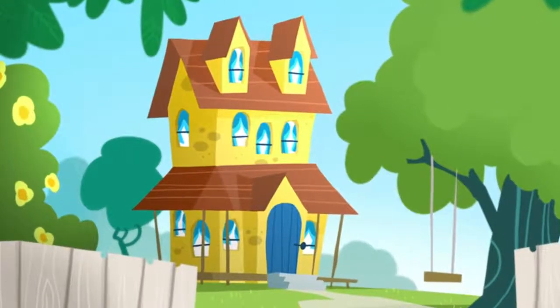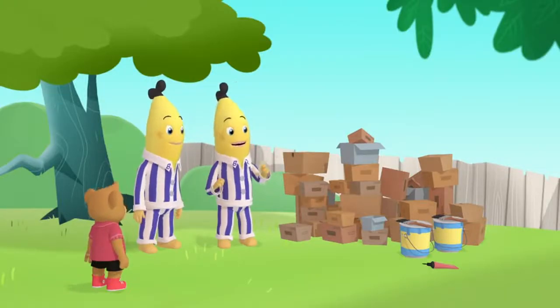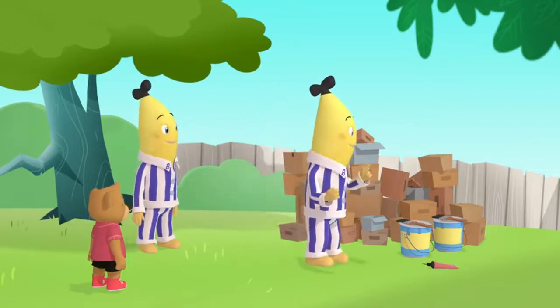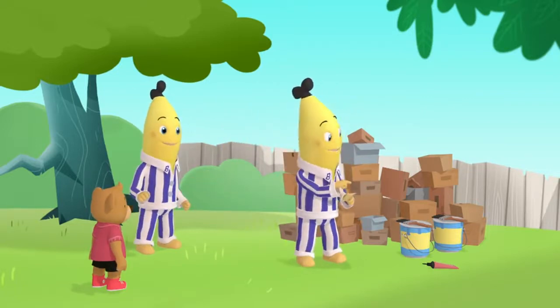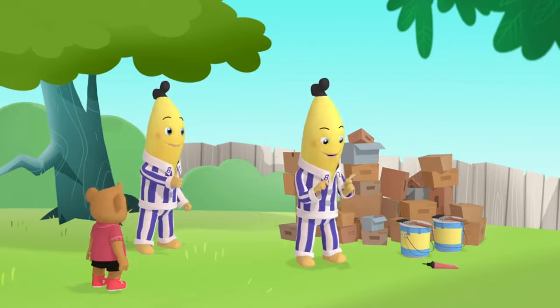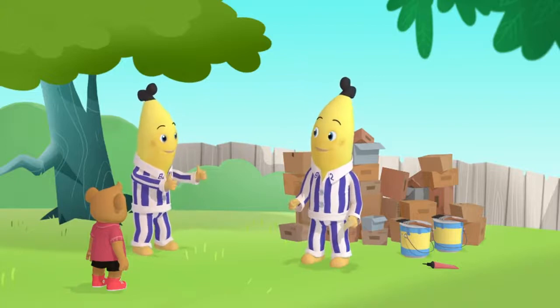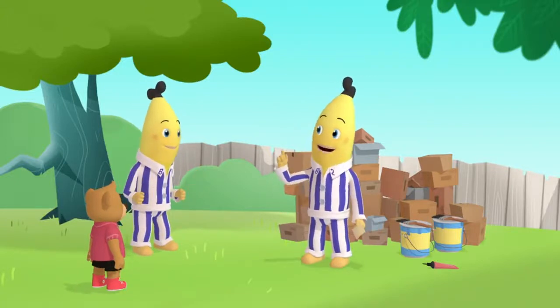Ready, B1! Let's check off all the things we need to build our pyramids. Cardboard boxes for our pyramid blocks? Check! Paint for painting the pyramid? Check! Glue for sticking our pyramid together? Check, check and double check. We're ready to start.